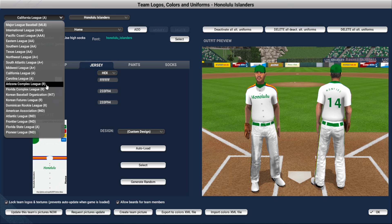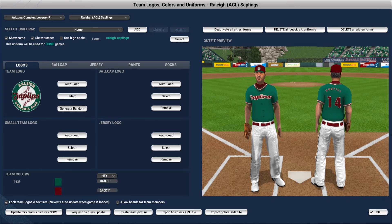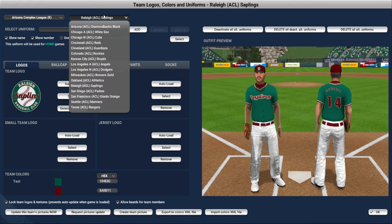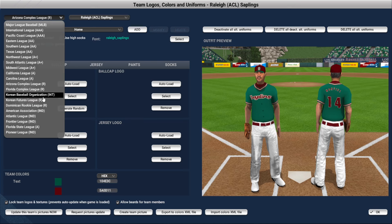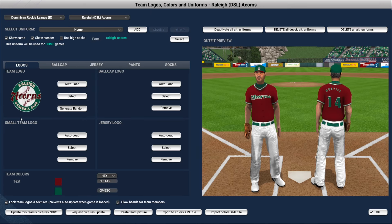Down in the Rookie Leagues, we are the Arizona Complex League on the American side — the ACL Raleigh Saplings. We have a green top so we can easily differentiate. I even gave them a bit of a logo — same thing as the Oaks but it says Saplings across. And then in the DSL, we are the Raleigh Acorns. They are red up top, just something to differentiate between the two teams. That's what we're rocking with throughout the system.